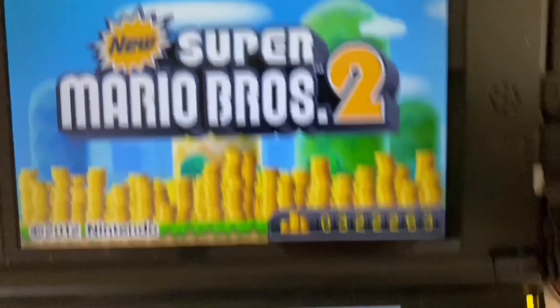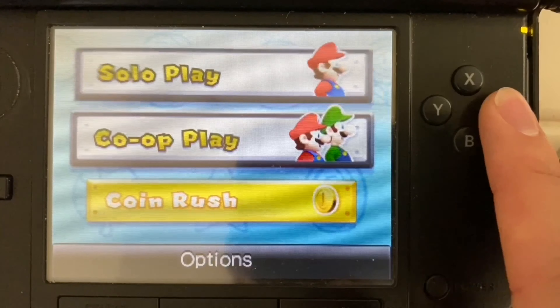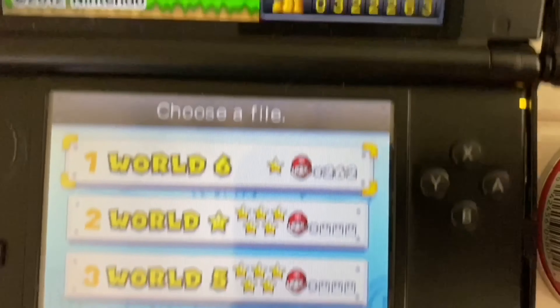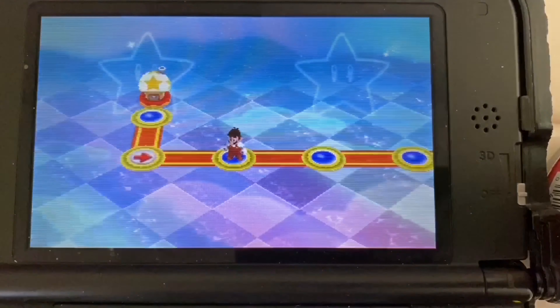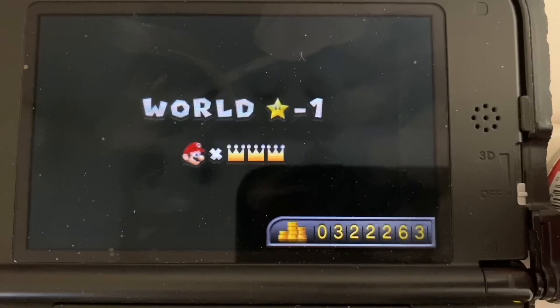There are now three crowns in the top right corner, and Luigi's hat is removed — Mario's hat gets removed too, it's just something that happens when you max out lives. Going back to the main menu and looking at the save file, all five stars are now present and shining.